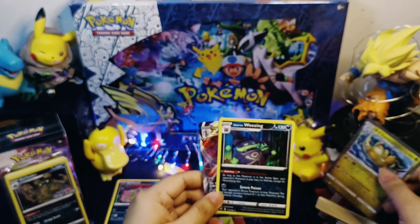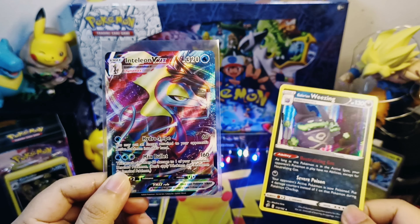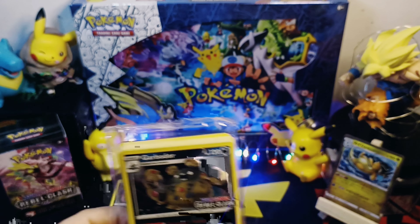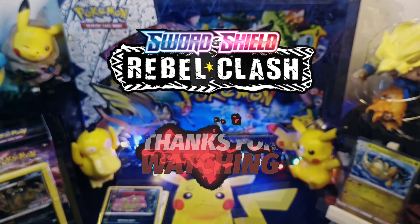We have two hits in this Rebel Clash build and battle box: Galarian Wheezing and Inteleon VMAX. And also we have the Garbodor promo card. Thank you for watching.